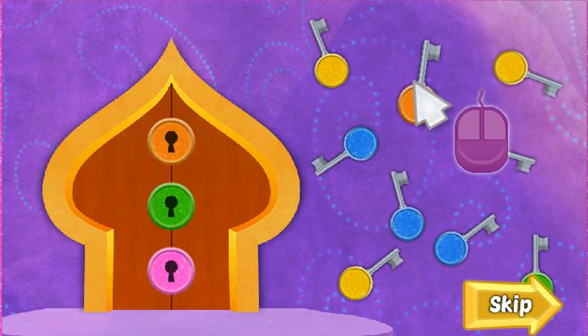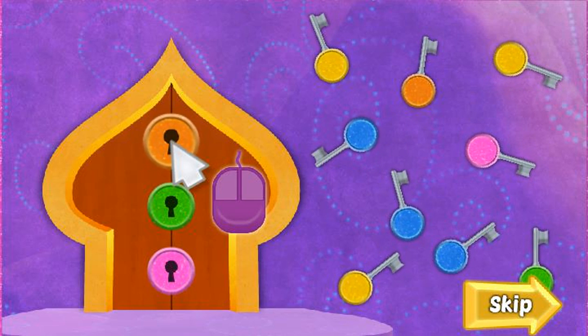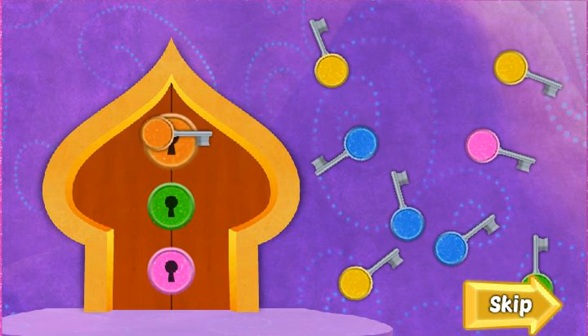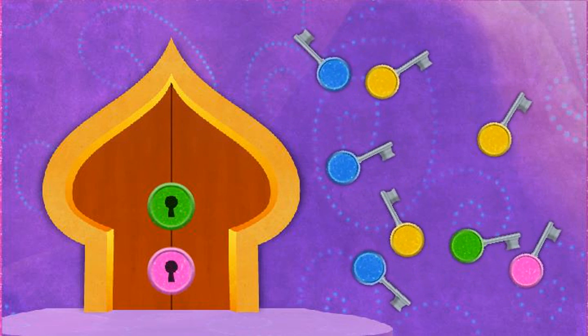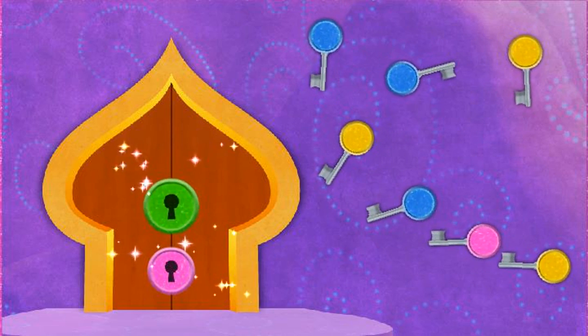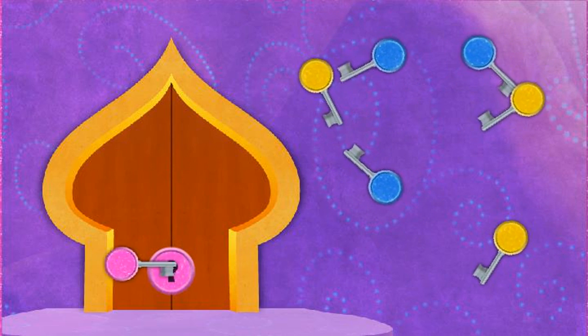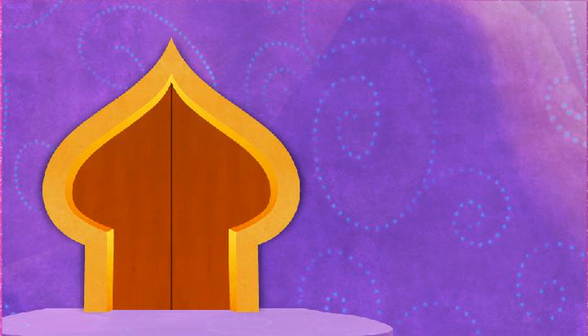Click on a key and drag it to the correct lock! Then click again to put the key in that lock! Now drag the key to the lock that's orange! Green! Yes! Pink! Yeah! We matched all the keys to all the locks! And look, the door is opening!